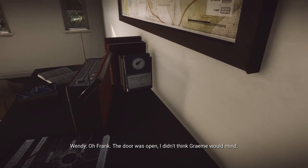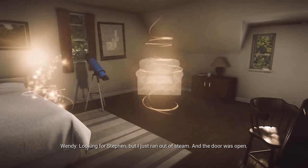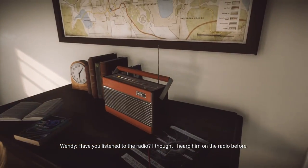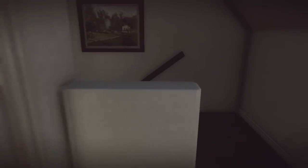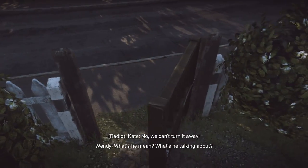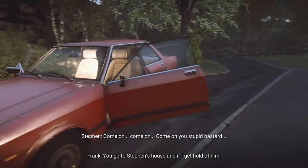Close the door behind you in the telescope room because there's a book hidden that you can't see if the door is open. Look at the book behind the radio. Wait for the event to play out — the character Stephen will turn the radio on for you. That may or may not be required, but it's worth doing.